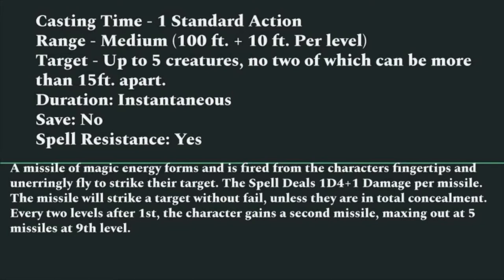All things change, and Magic Missile was reined in a little for third edition and Pathfinder. The spell takes a casting action of one standard action, its range is medium — up to 100 feet plus 10 feet per level — and you can target up to five creatures, no two of which can be more than 15 feet apart. It's an instantaneous effect, there is no saving throw, although it does allow for spell resistance. A missile of magic energy forms at the character's fingertips and unerringly flies to strike its target, dealing 1d4 plus 1 points of damage per missile.